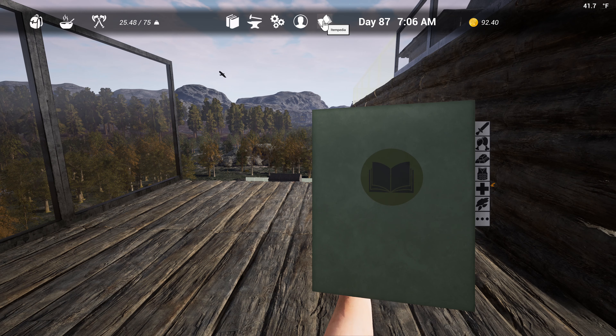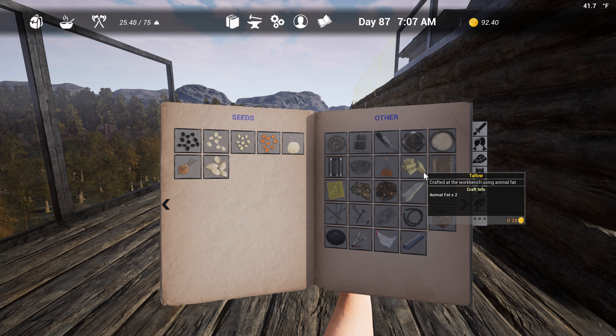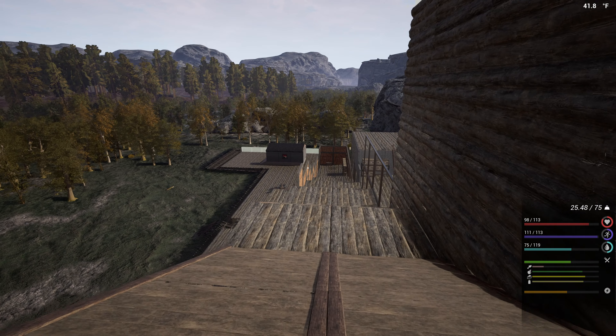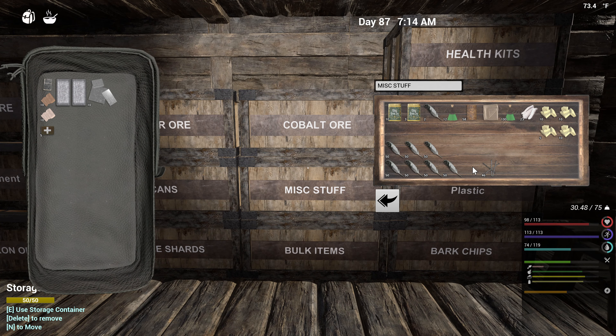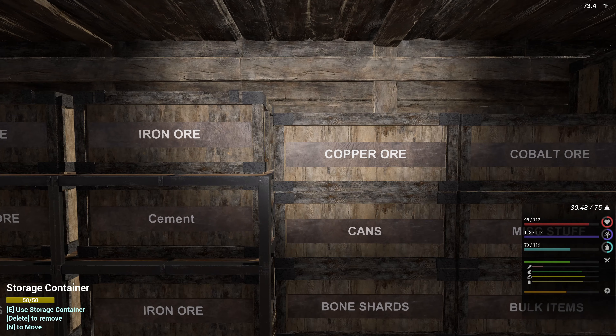What do I need to make plastic tubes? Four screws, two plastic. Do we seriously have no screws? I have no copper either. Where is the copper? Oh, there it is.